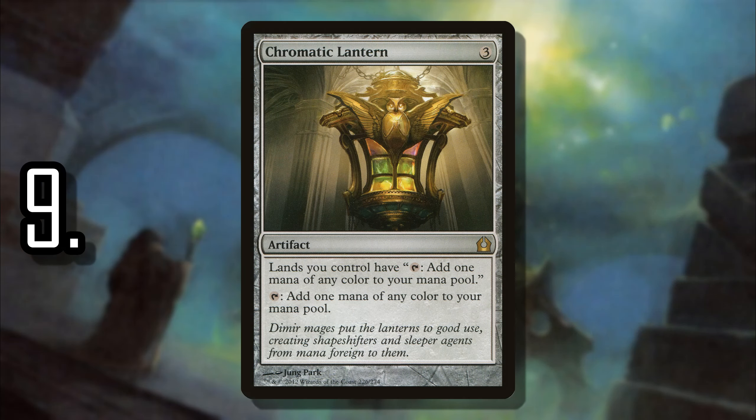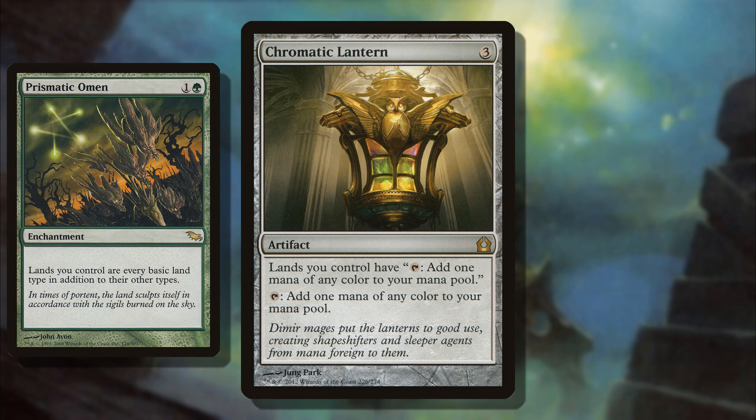Then number 9, we have Chromatic Lantern. As far as commander goes, this is a pretty tame mana rock — it's not something you're going to see in competitive EDH, kind of like Gilded Lotus. It's going to see casual play. That being said, most 5-color decks in casual EDH are going to need the mana fixing, and this is the card that will give you the best mana fixing. Not only does it itself tap for one mana of any color, but all of your lands will be able to tap for that mana as well, which kind of takes away the luster of something like Prismatic Omen. While that's still a good card, if you have something that can tap for mana, it's just so much more useful.